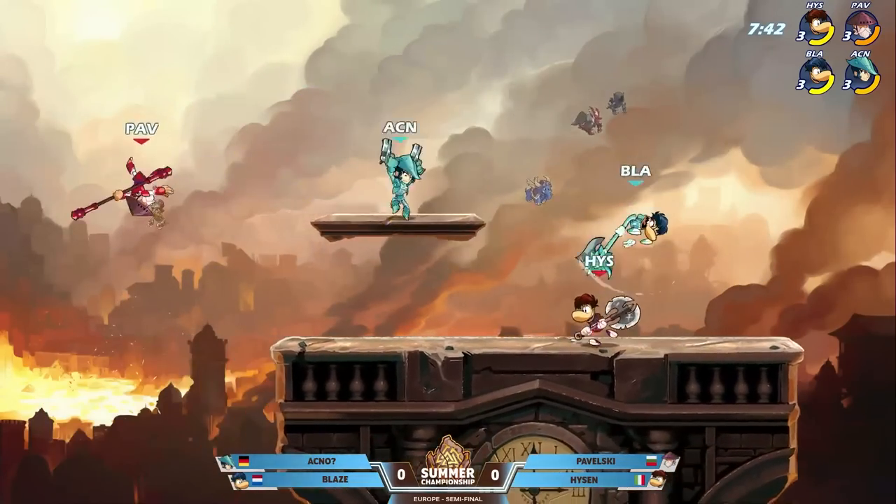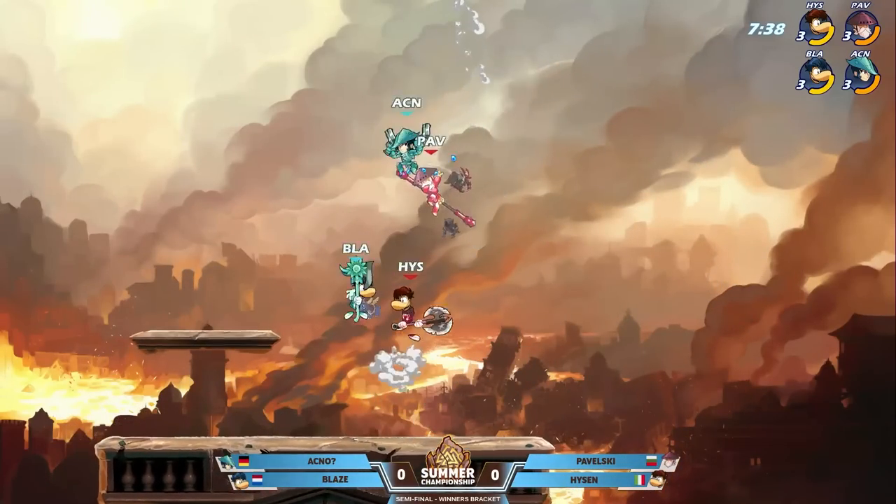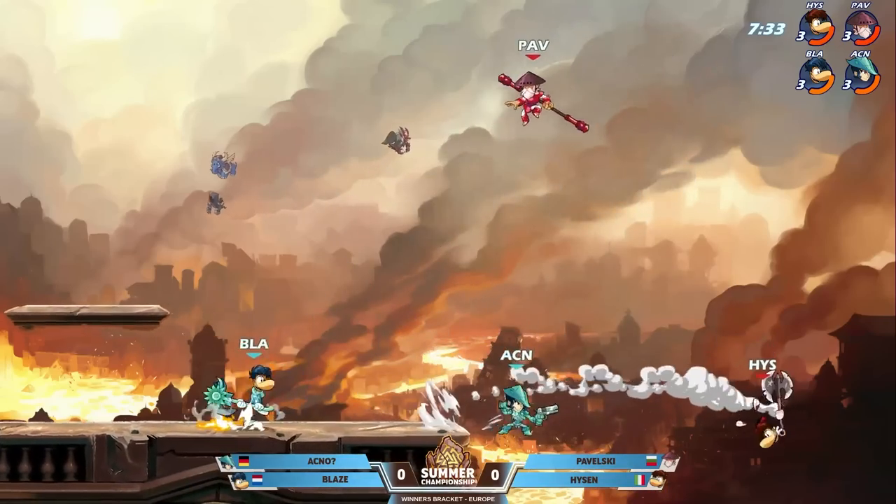We saw some Vector yesterday, and that's a beautiful bow character. I think the Sig pack on that character is very nice. I'm liking that we're seeing a lot more representation, especially now that the Lance is more powerful.